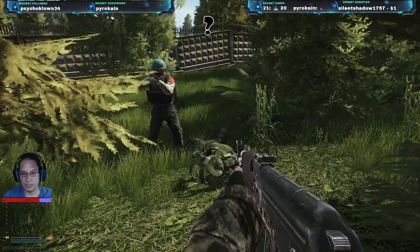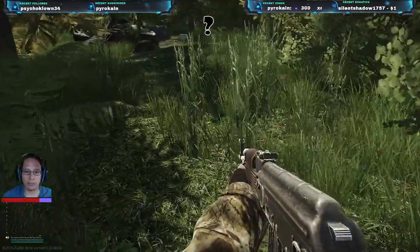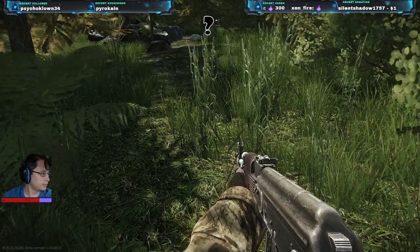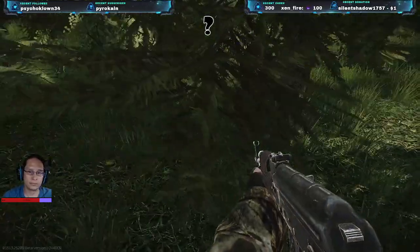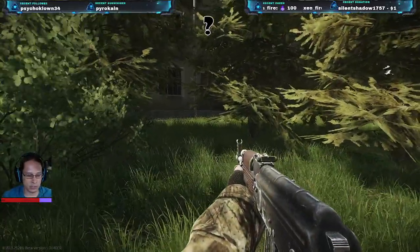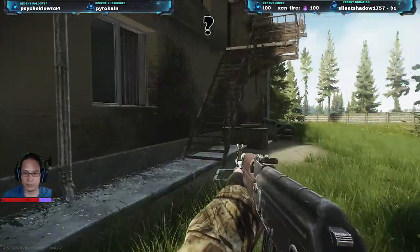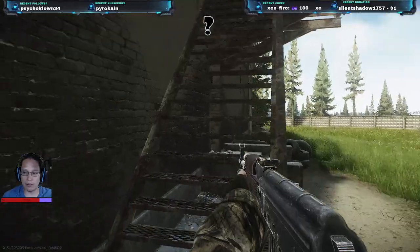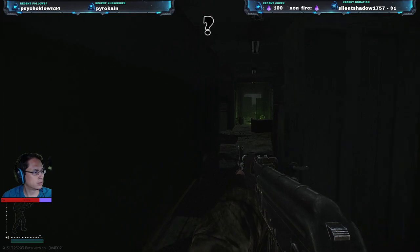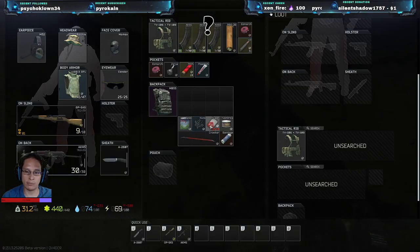How's your bags looking? If you hit tab it'll pull up your bags. Do you have room for more stuff? Yeah, I got room between my tactical rig and my backpack. Cool. We'll try looking inside the dorms and see if we can get a little bit of loot, and then we'll get out. Double tap O — in the top right hand screen it'll tell you your extraction points.